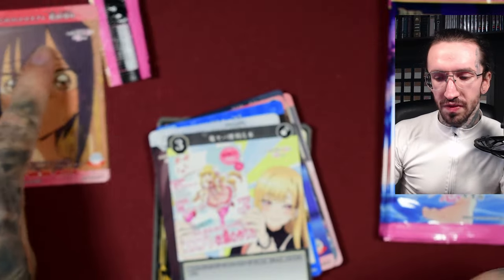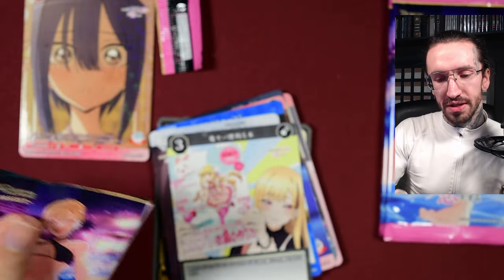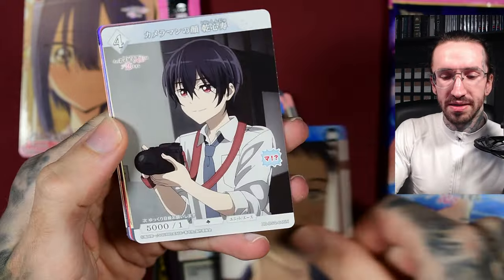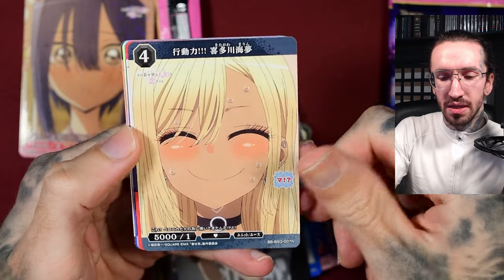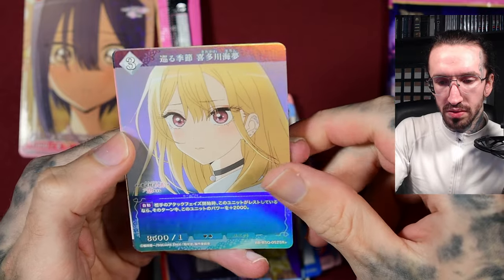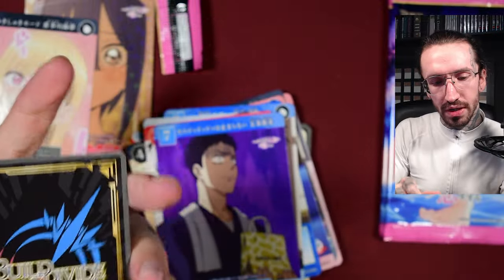So far we only get the same variety of confetti foil. There's also a deck but I haven't ordered it — I can't order so much. I did pre-order the next Detective Conan set, number 10. Marin is peak, peak character design. Another confetti foil, and this one's not two-sided.